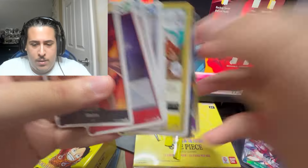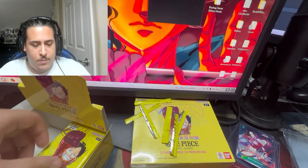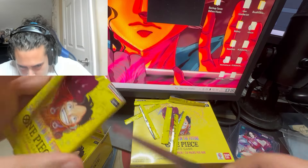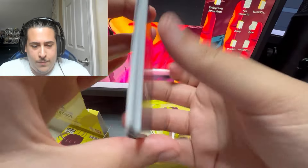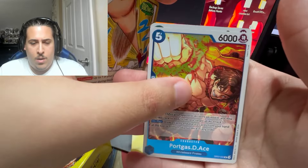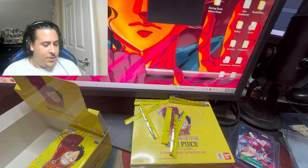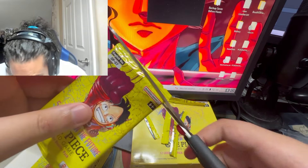Right side first pack — just a leader pack. Sorry, somebody called me and interrupted the video. Now our darts leader — I think I might have seen an SR in the back here. What's in the top of this pack? Come on baby, three-hit box — we need a three-hit box. I'll take a Trafalgar Law, that would be pretty sick.